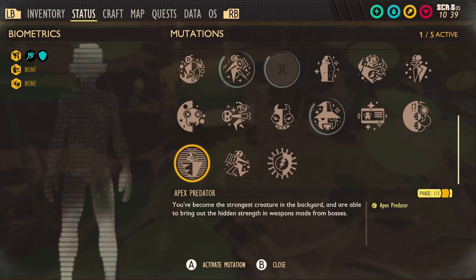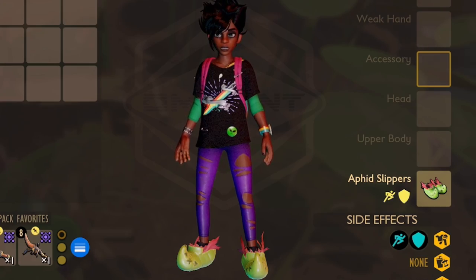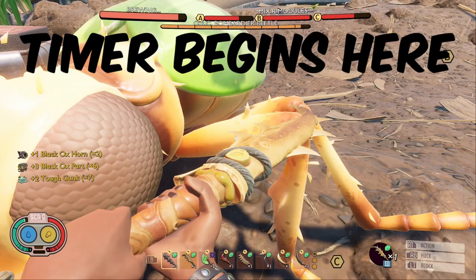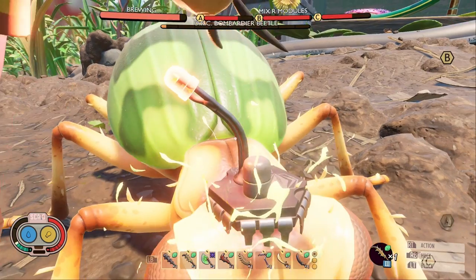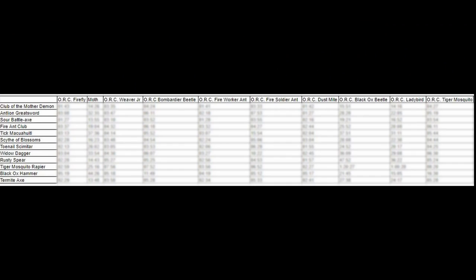The only mutation I used was Natural Explorer, and the only armor I used was the Aphid Slippers. When killing an enemy, the timer begins on the frame of video where the first hit registers on the enemy. The timer then ends on the first frame that you can see that the enemy's health bar is empty. I made a table using these times and scored the weapons with two methods.